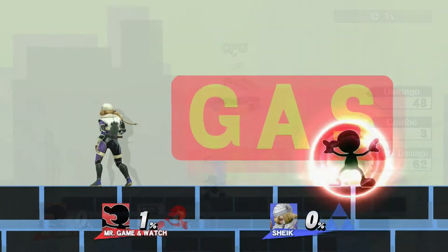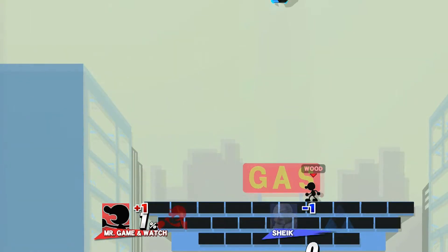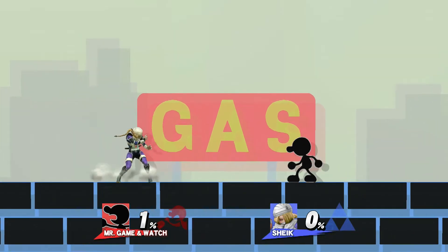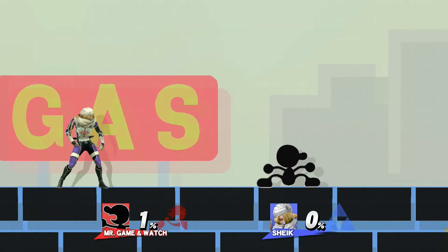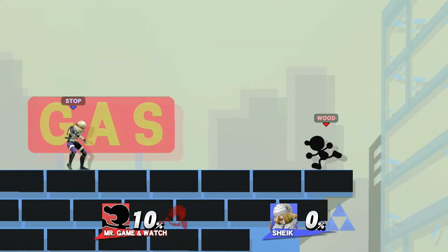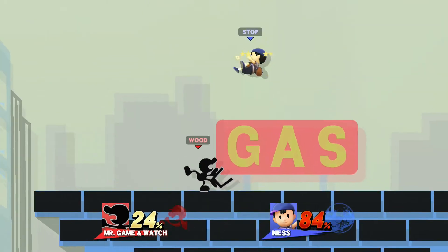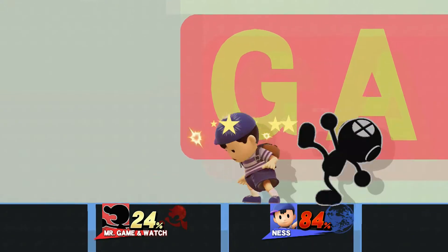Since Bucket is so fast, it can be used as an out of shield option. Game & Watch's jump squat is 5 frames, so it will take a minimum of 7 frames to get Bucket out of shield. For reference, that is as fast as Sheik's nair out of shield. Any Bucket doing more than 50% will break a full shield anyway, which can net a stock just the same, especially with Game & Watch's smash attacks being so strong.